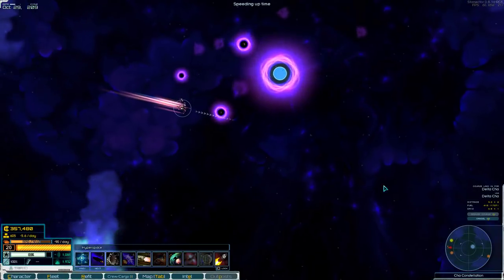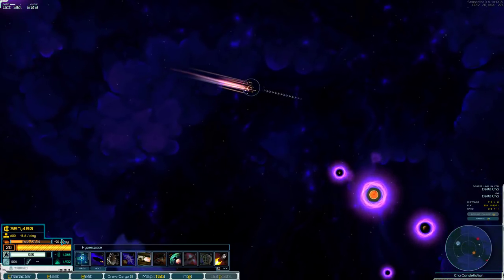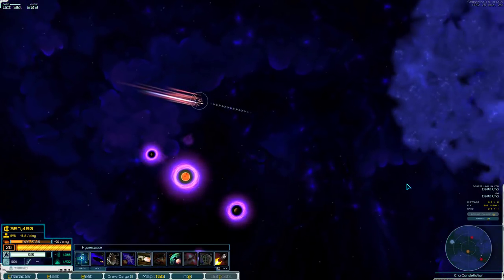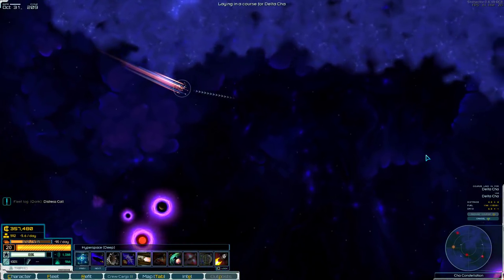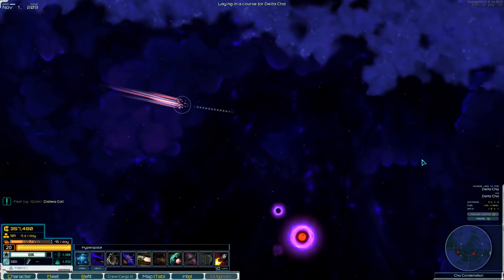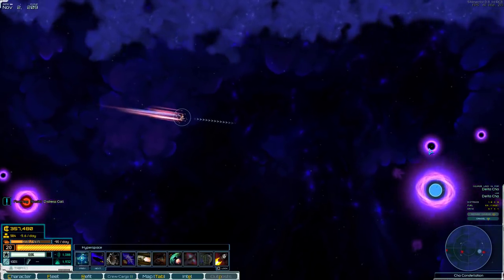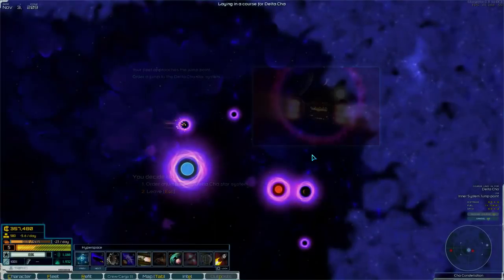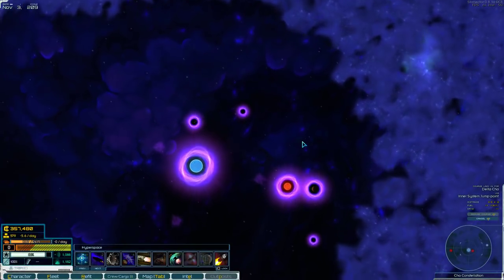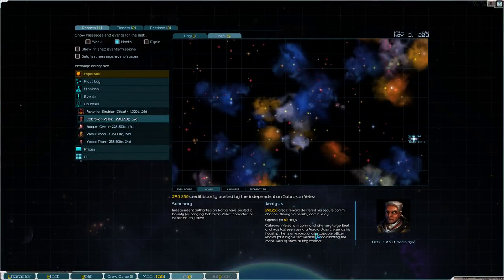We're halfway there. 90 fuel per day. Distress call? I don't think so. This is gonna be a tough fight. Turn off our transponders — we don't need to attract anybody we don't need to advertise to, because sometimes there's multiple pirates in the same system.